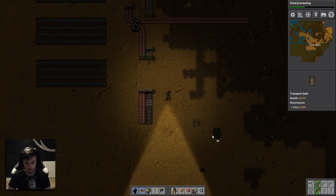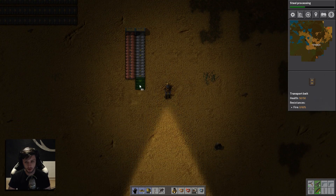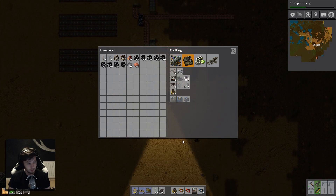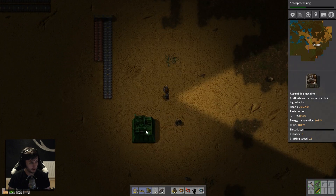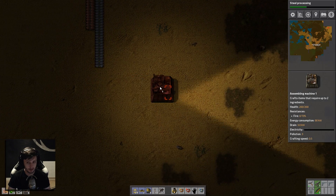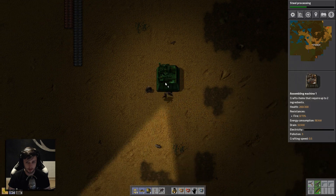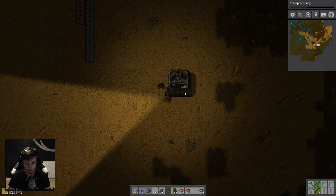Alright, so we've got both iron and copper coming in. What we're going to need to do is build a ton of assembly machines, cause it's automated. Quid pro quo — you need assembly machines to do anything. Right let's pull this out a little bit and shove it there. And this is going to be where we start everything off.